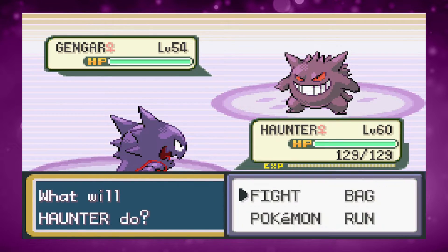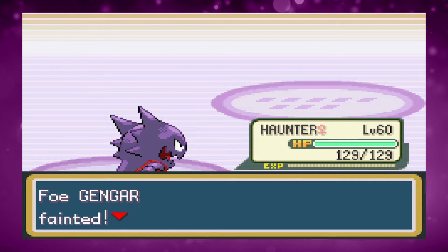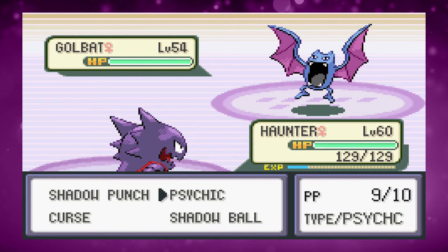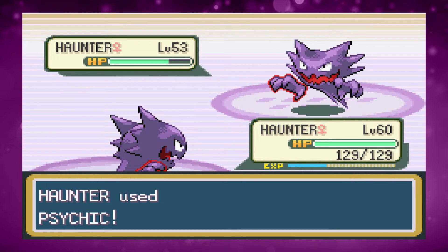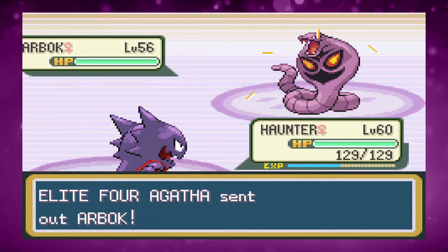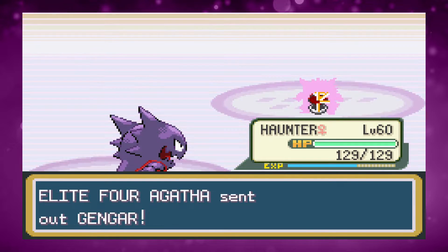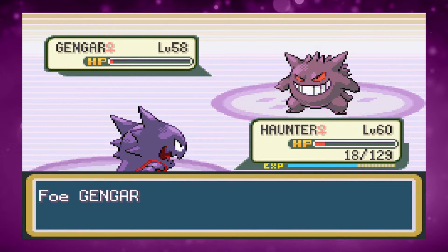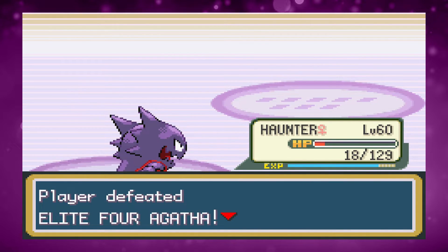Agatha uses only Poison types, but I taught Haunter Psychic so we can use Psychic on all her Pokemon. The only risk is Hypnosis, but she uses Shadow Ball instead — we get low but take her out and win. If she'd used Hypnosis we might have struggled, though Golbat probably would have won it.